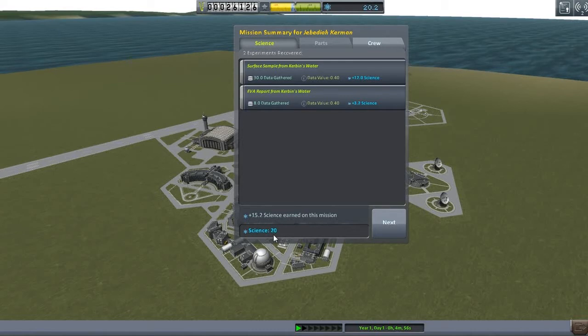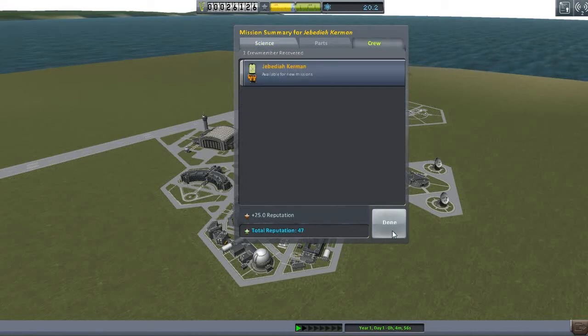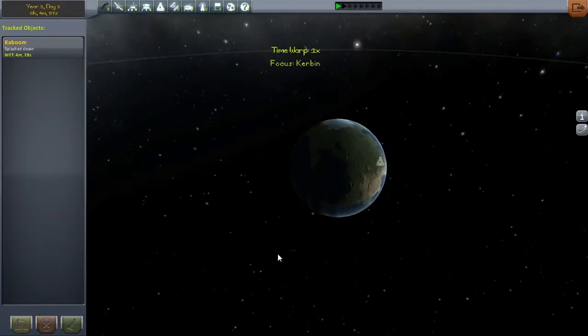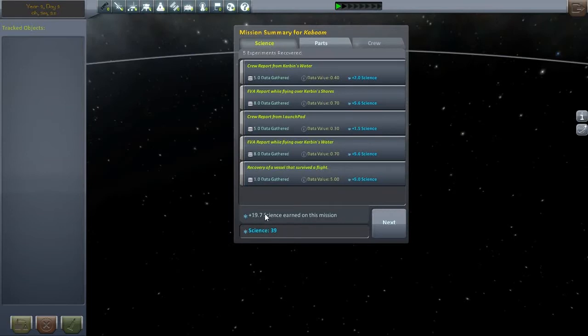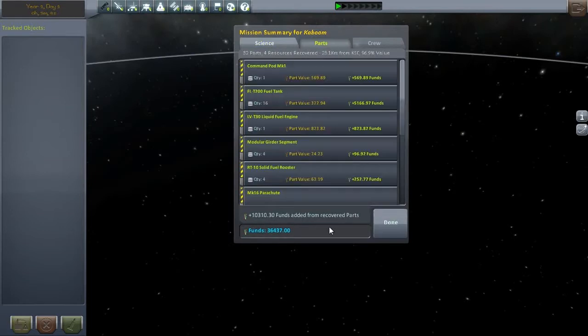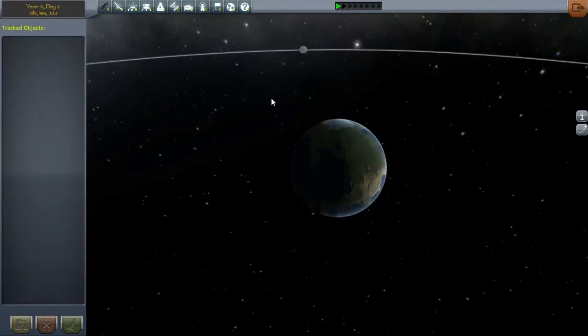15 science — what did we get 20 from? And then we received some reputation. Recover it. Yay, more science! Parts — got 97% back. That's more than I expected.